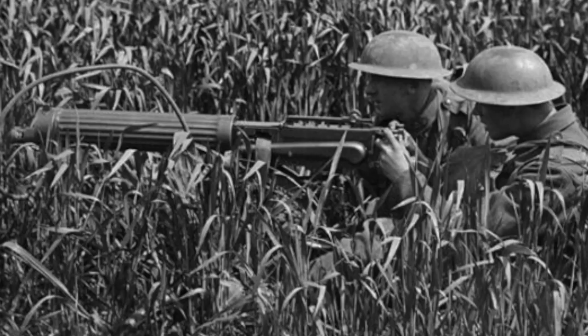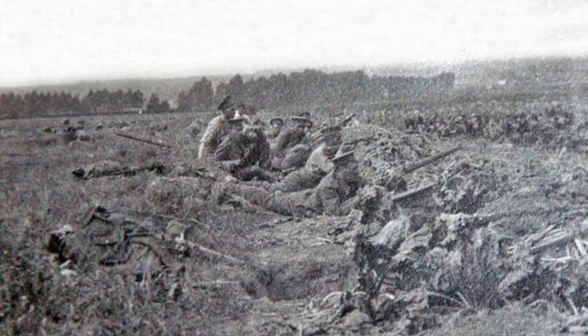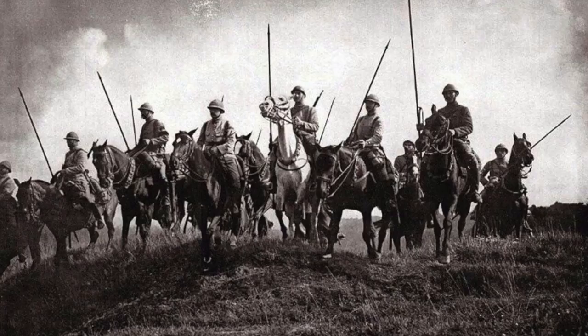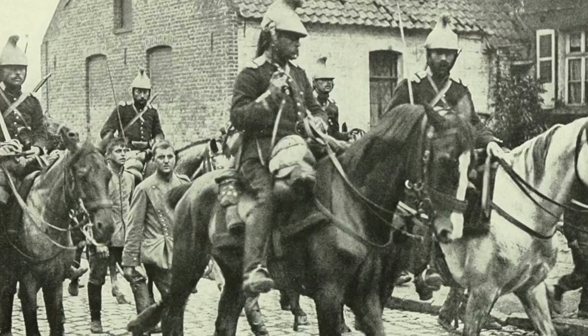The Germans followed this up with an infantry push. However, in an unexpected save, just before the British line was about to collapse, the arrival of the French Cavalry Corps commanded by General André Sordet was trumpeted — it was the last hope for the British soldiers. The Cavalry Corps used their mobility to get between the Germans and the British, acting as human shields as the British pulled back. This stopped the German flanking that was responsible for the breaking of the British line.